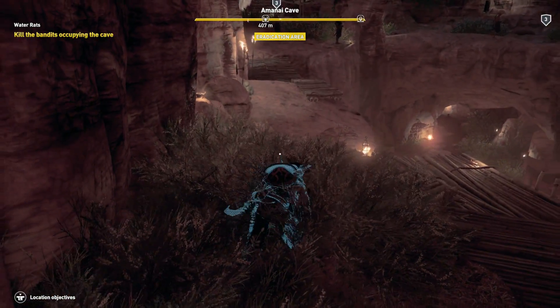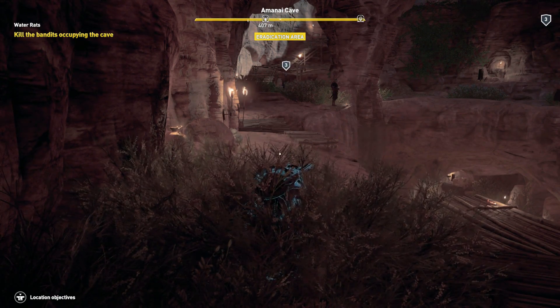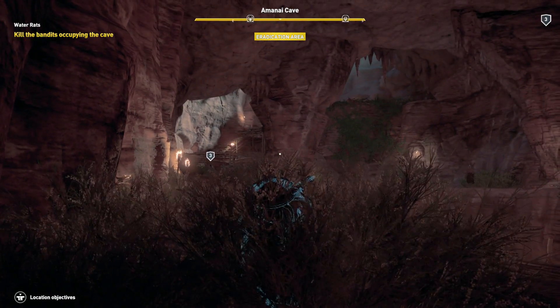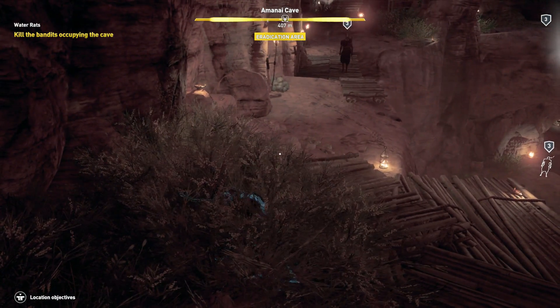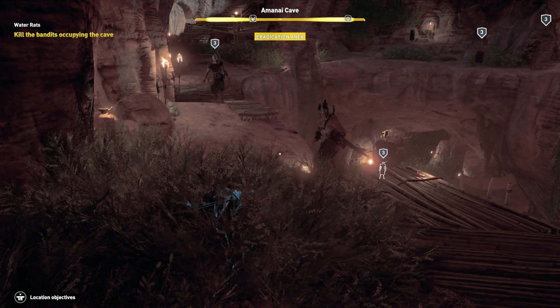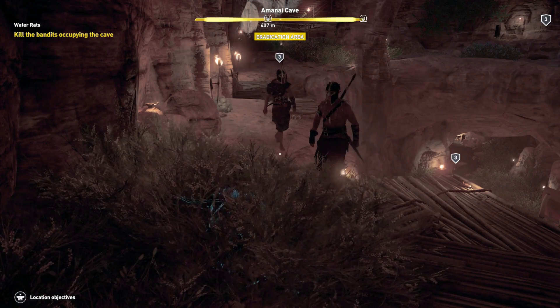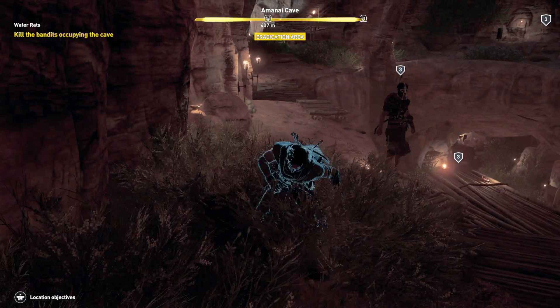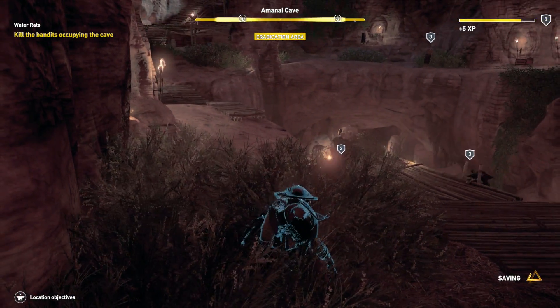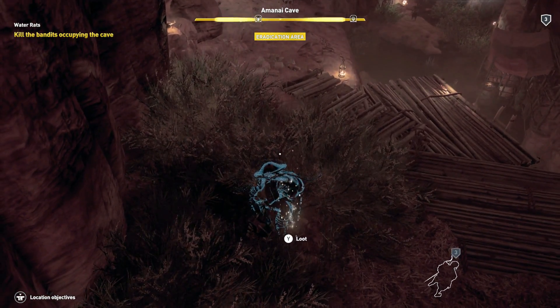Go ahead and crouch in this grass, and wait for at least three separate enemies to approach you. This particular spot is perfect because it's high traffic — the enemies like to go up and down the ladder right in front of your grassy area, and they come from the farther bridge over towards you. You can also use your whistle to attract them, which is a great way to lure them over so you don't have to wait forever.